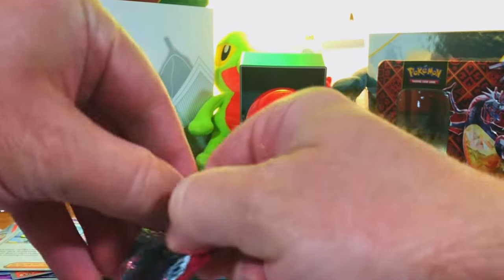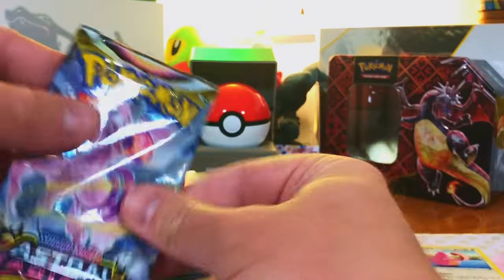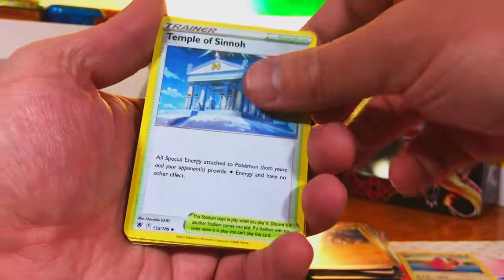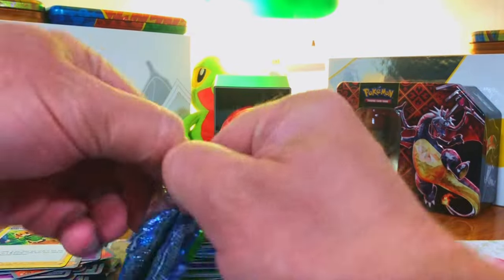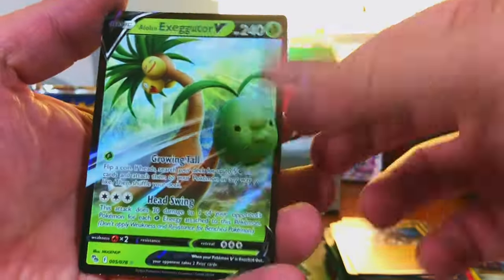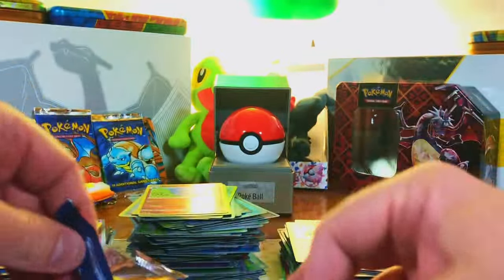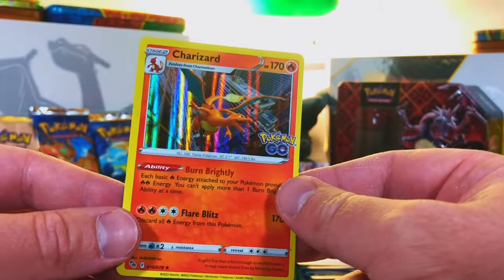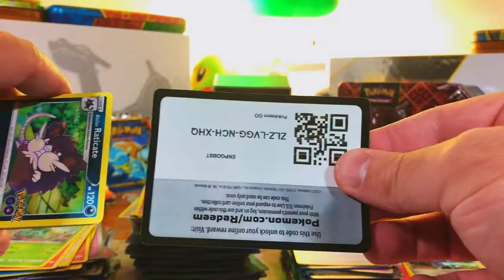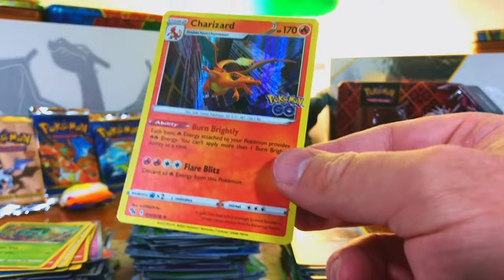One pack of Battle Styles, one pack of Astral Radiance — not doing much better with Sword and Shield. Four packs of Pokemon Go — let's pull that Mewtwo Ultra Rare or a Ditto. We get an Alolan Exeggutor V — we'll take it, it's a hit. Then a Charizard Holo — yes, awesome, that's a hit in my book! And another Charizard in the last pack of Pokemon Go — yes! That makes up for it in my book, love it.